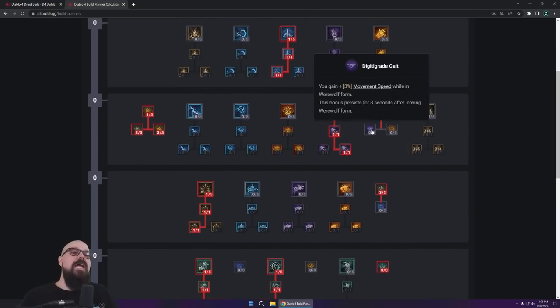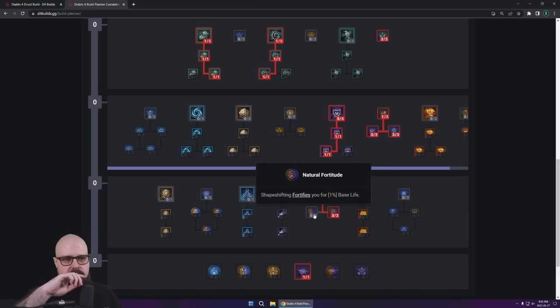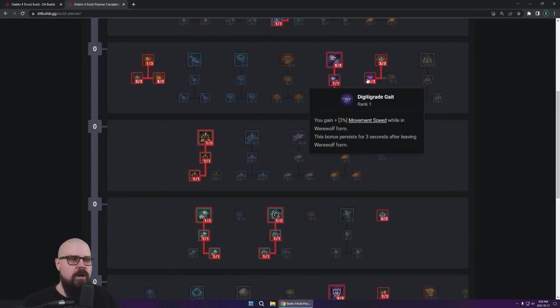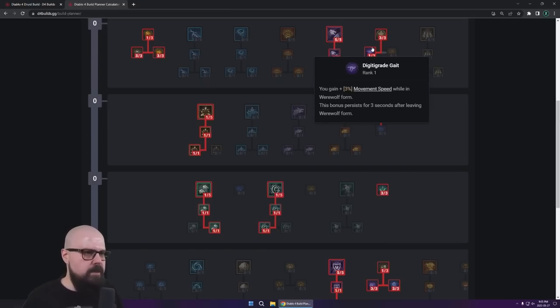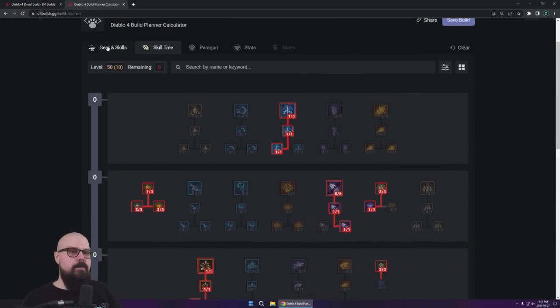Feel free to put the last two points pretty much anywhere you want. You can put one point here for some extra movement speed, which can be nice. Or put an extra point into Defensive Posture to increase the Fortify you're gaining from the Wolves. At the end of the day, you can go anywhere with these points — extra Fortify on Shapeshift, or even strengthen your Poison Creeper a little. They're pretty much random flex points. So this is what the final skill tree will look like, and you're going to be ready to slap.